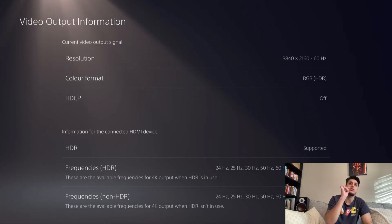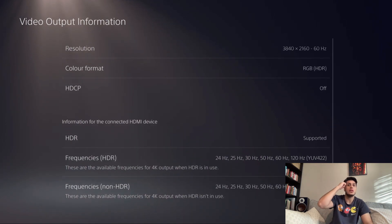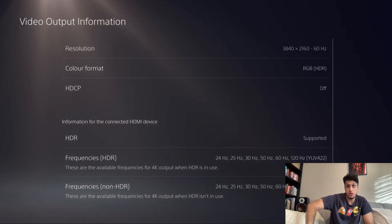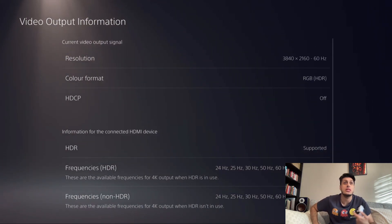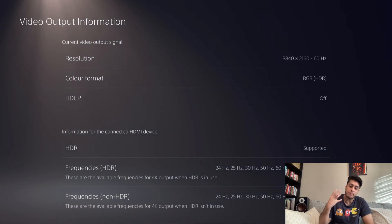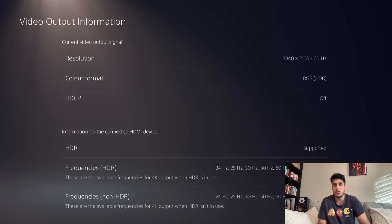So for me, the current video output signal is 4K at 60hz, but my setup supports up to 120hz as well and HDR is supported. I've turned HDCP off because I was messing around with some capture cards, but you can turn that on. You will need it on if you are doing stuff like Netflix.